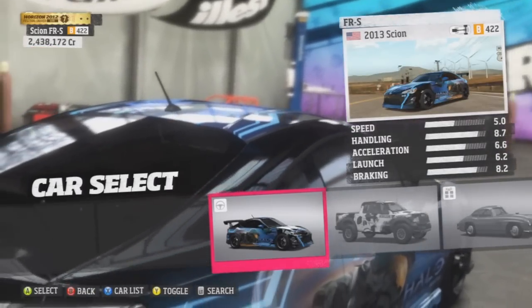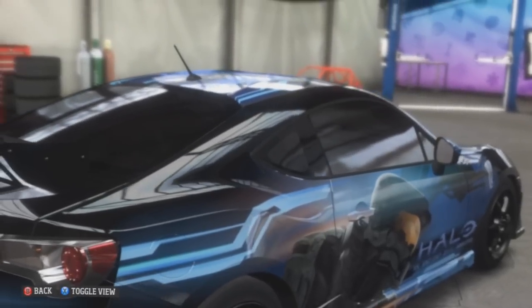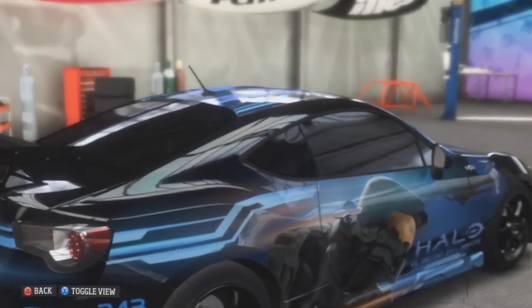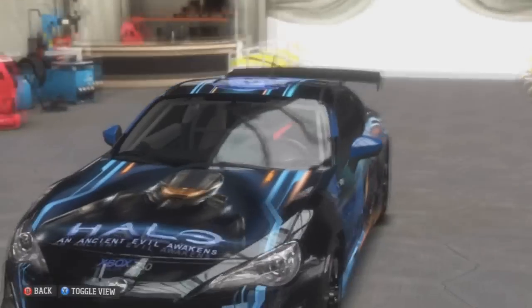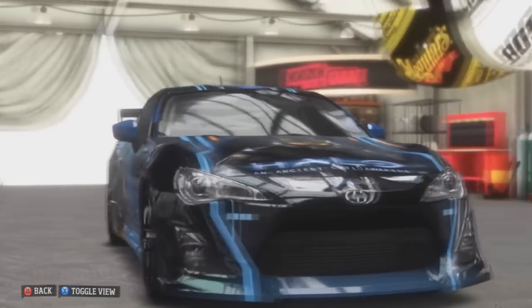Hey, what's up guys? Here's the Forza Horizon Halo 4 unicorn car. The car itself is available to everybody, so it's not really a special car — it's just a Scion FR-S 2013.